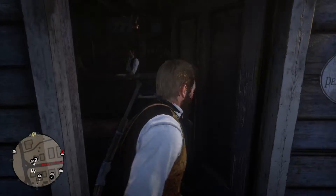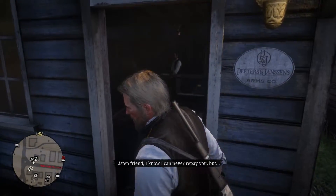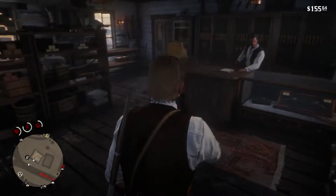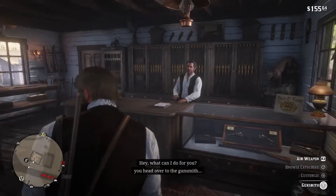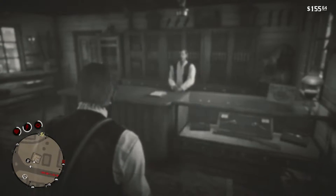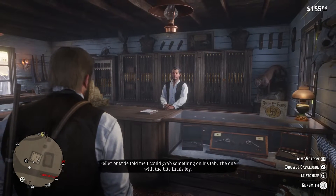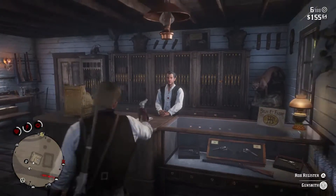Welcome back to another Red Dead Redemption video. In this video we will be showing you how to rob a store and a person. First and foremost, we will show you the store. This is an ammo store.